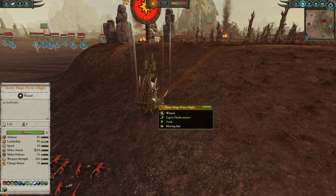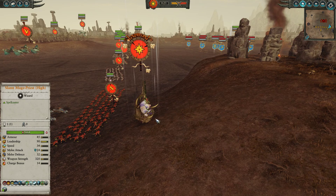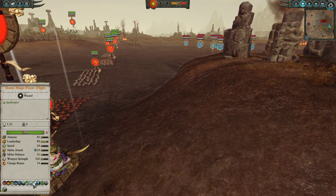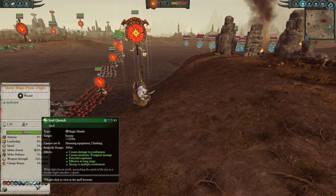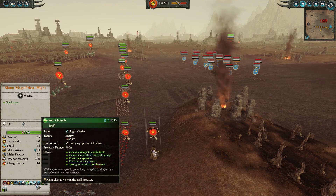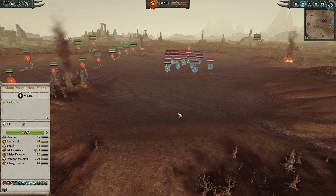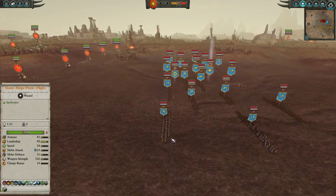Leading the force today is a Slann Mage Priest, coming with Tempest in case of any Gyrocopter nuisance. There are no Gyrocopters unfortunately, but we do have Apotheosis for healing, and Soul Quench — a magic missile which can be used much like Amber Spear to fire down the line of Dwarf formations. The Slann is going for the world's slowest flanking manoeuvre, and if we can get around and shoot down with Soul Quench, it can destroy units in seconds.